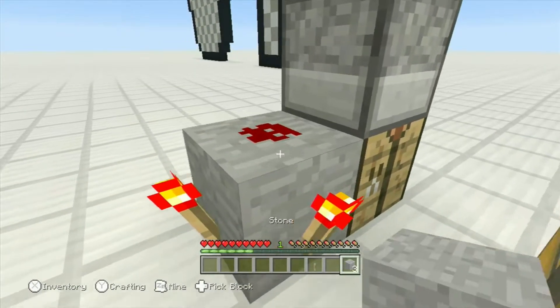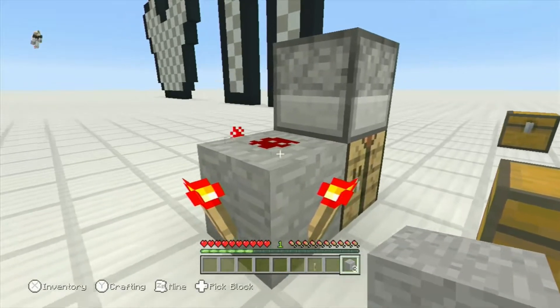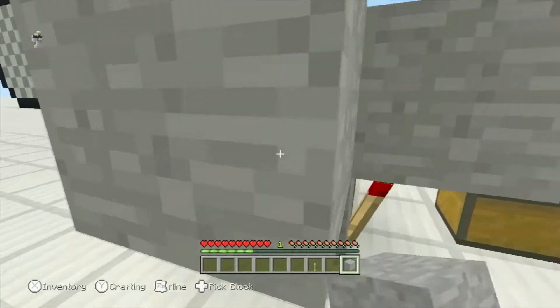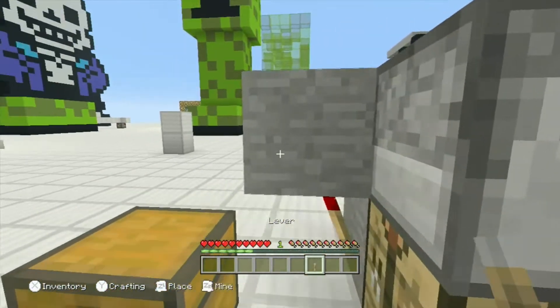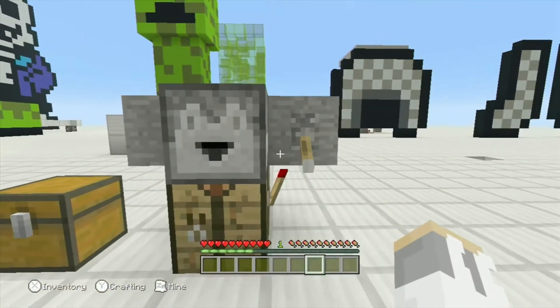Around it, you need to put the redstone torches. Then put these building blocks around the redstone. If you hear a clicking noise, it works.